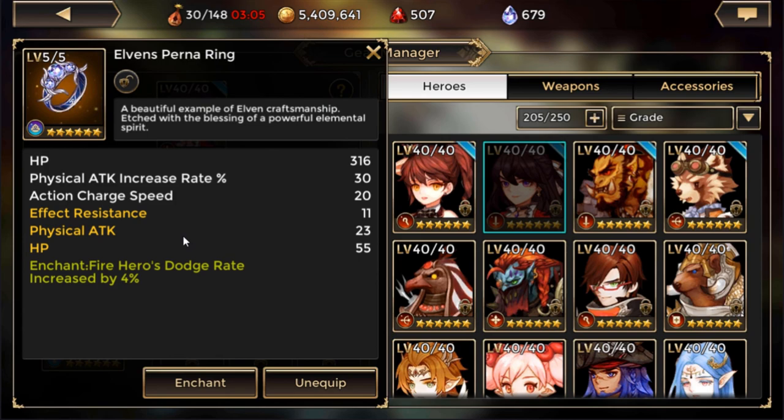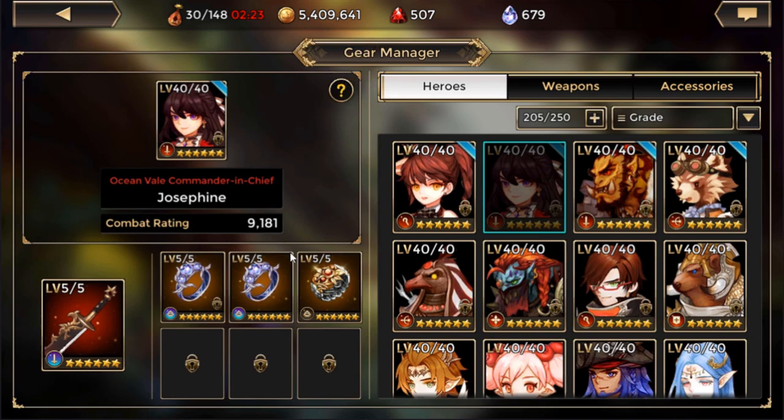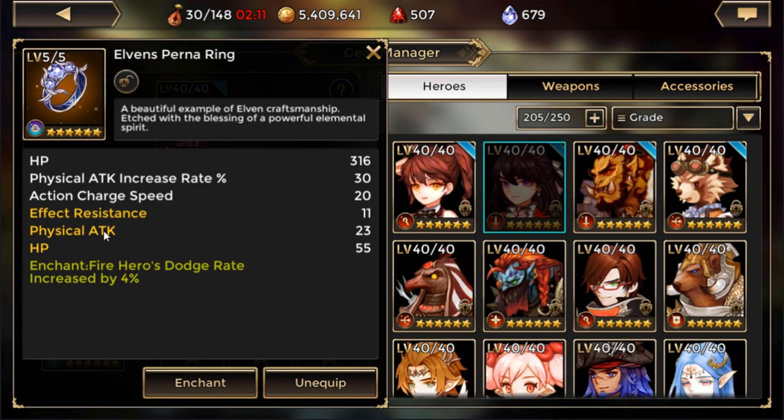For accessory enchants, there are two main choices for PvE. Dodge rate is probably the way I'd go; another option is HP — 1200 HP rolls can make her tanky. That's another build if you have the new accessories, which a lot of people are building because they have more hit points, allowing Josie to stay alive longer in heroic jungle fights. If you're using her to farm the Cruelty dungeon for assassin weapons, you'll need the accuracy accessory. Another viable build is dodge and block rings, but the number one default will probably be double action charge speed.